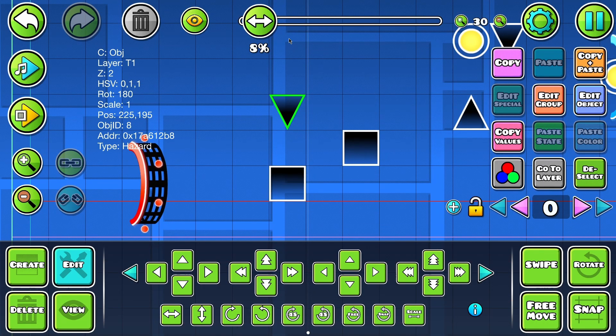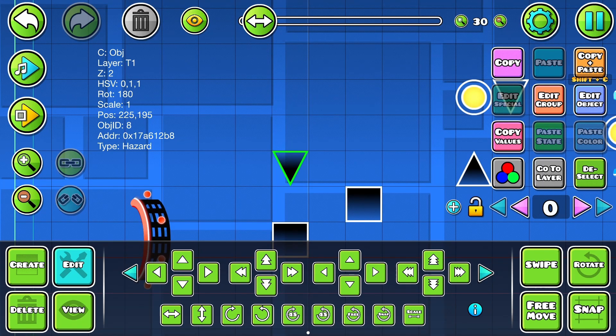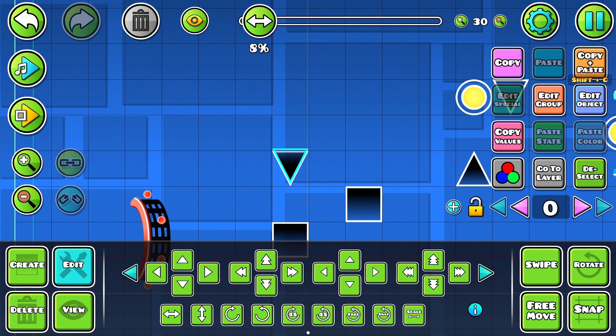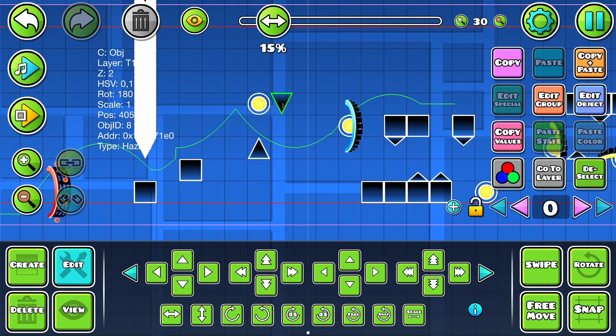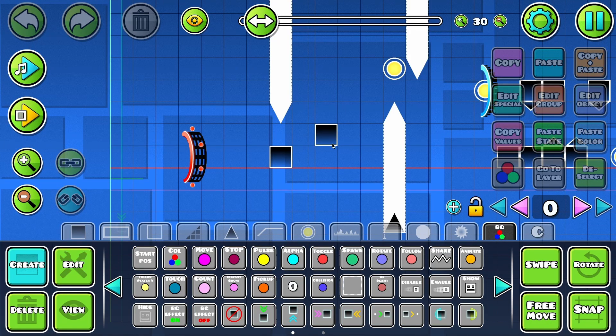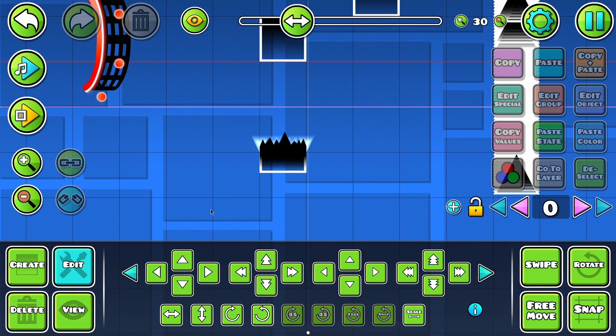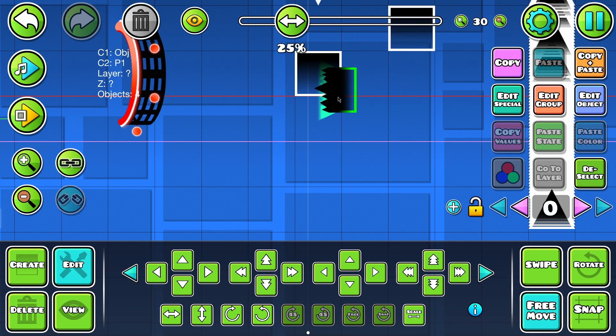First thing I'm going to do is this sort of landing part right here. For this spike, I'm just going to copy and paste, move it up and move it up and move it up. I'm also going to copy this thing over to these other few spike pillars. And now to the first actual platform — my idea is to take these three objects, layer them just like that, and then spam these all the way down the side.